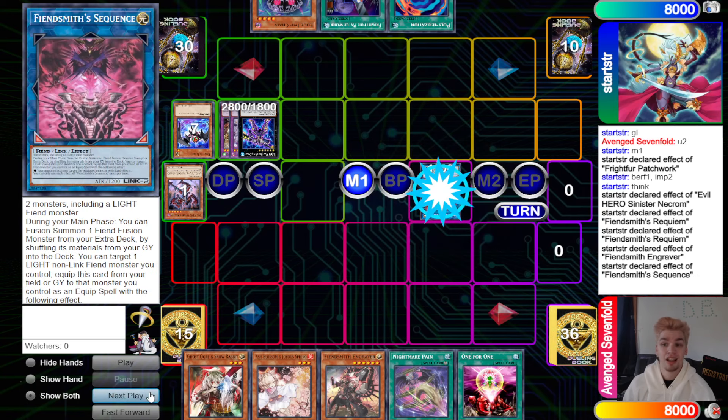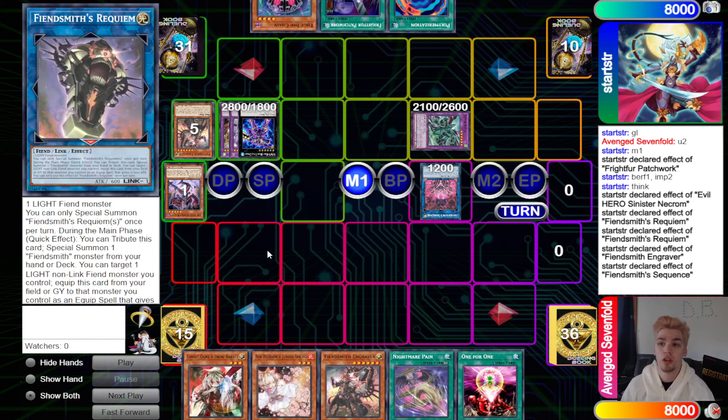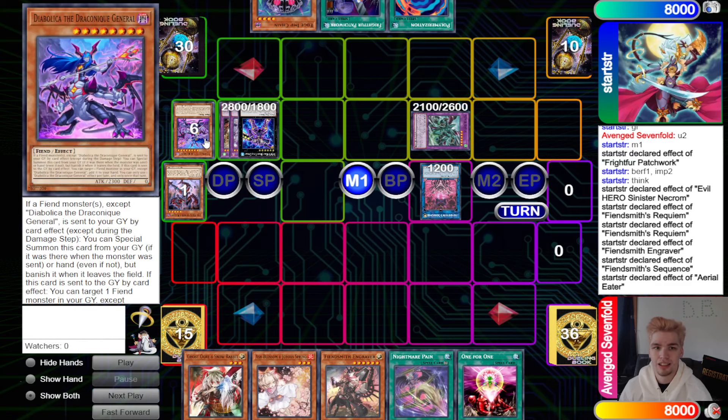They normal summon Lurry and make Sequence. Sequence effect fuses — put back Lurry plus Requiem to bring out Aerial Eater. Aerial Eater dumps the Diabolical Dragon, Uke General.